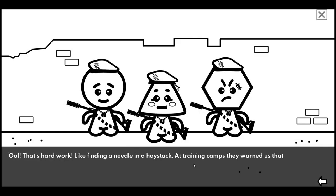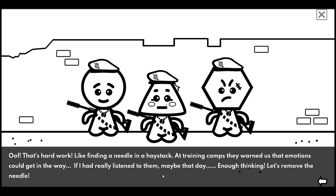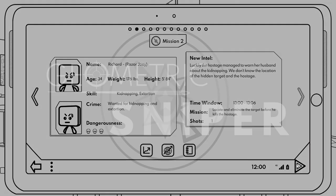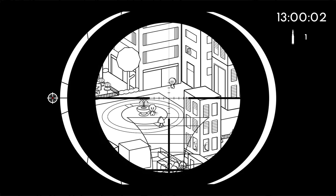That's hard work, like finding a needle in a haystack. At training camps they warned us that emotions could get in the way. Mission two: Richard Razor Joey, kidnapping and extortion. We only have about a six-minute window to locate and eliminate the target before he kills the hostage. He has a scar with three marks and a square head.